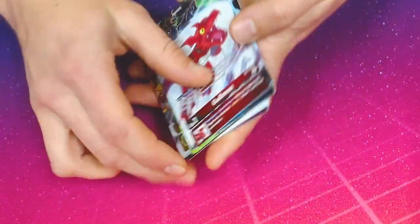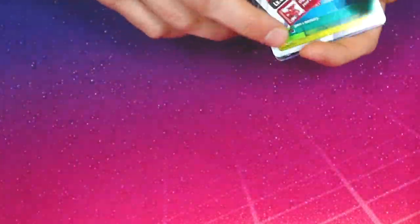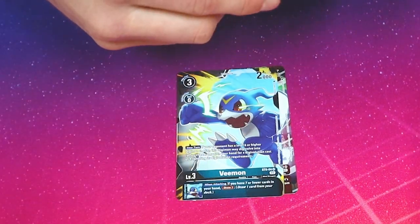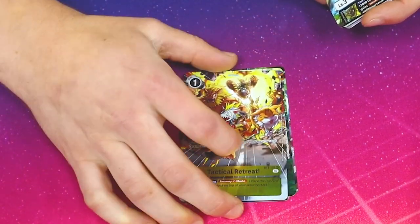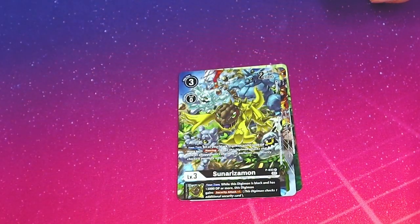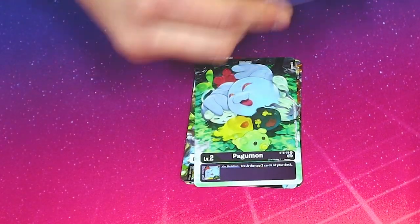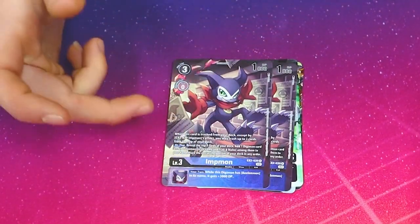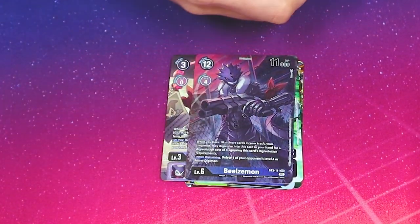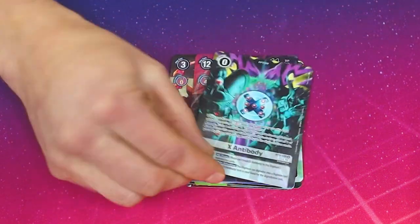This also comes with promos. All of these are reprints and they all look amazing, which is very cool. We get the Warped Digimon Guilmon, the Warped Digimon Veemon, Argomon, a Tactical Retreat that's actually true to the art, Sunarizamon for the Black and Greymon players, Pagumon, two of the old Impmon, and the secret alt art of the original Beelzamon from set 2.